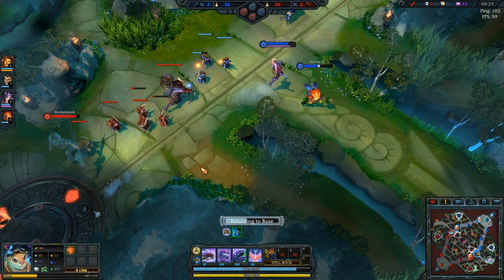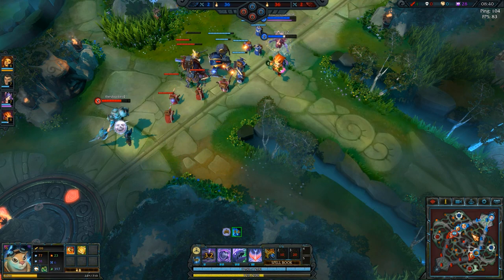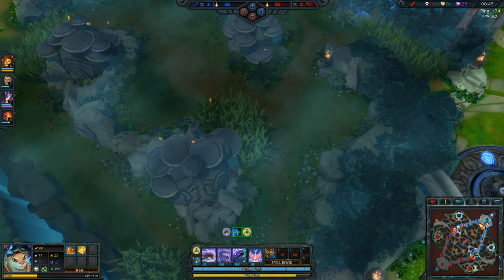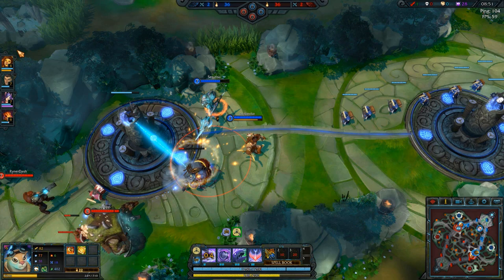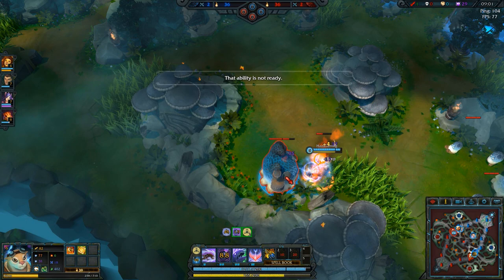The first item you want to be getting is Pride into Glory — it gives you a lot of health, a lot of armor, and most of all a ton of AOE damage. Then you want to go for Hunger, Consumption, and Veracity for more power, lifesteal, and sustain. I can't quite get Glory yet so I'm going to get Hunger for more sustain. Let's go get the haste buff in the middle before they steal it again.